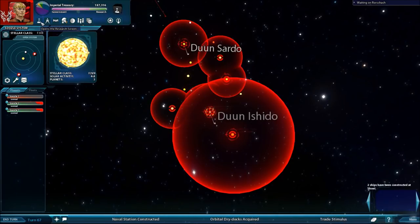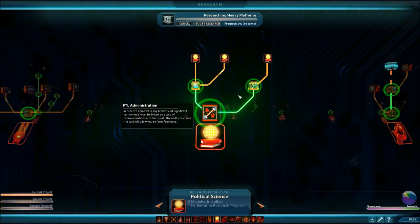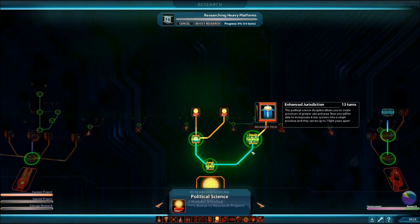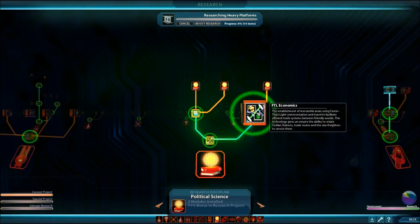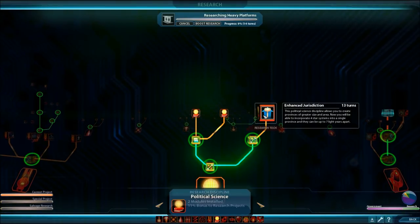Advancing province capabilities is in the political science branch. Once you research FTL economics to start trade, the next step is enhanced jurisdiction, which allows four star systems instead of three in a single province, up to seven light-years apart. This increases your capability to bring more systems into provinces. Provinces are only bad for you if you're already in serious morale trouble.